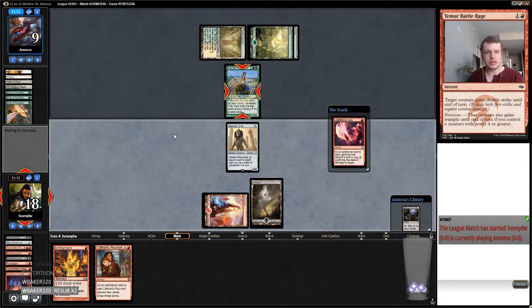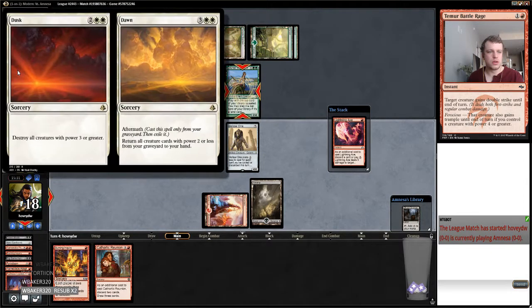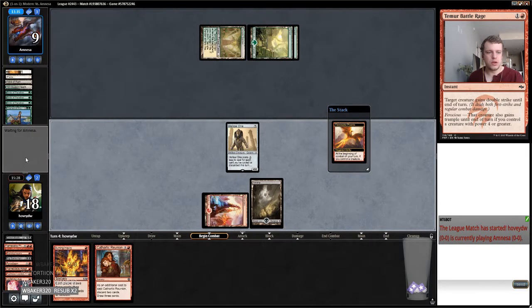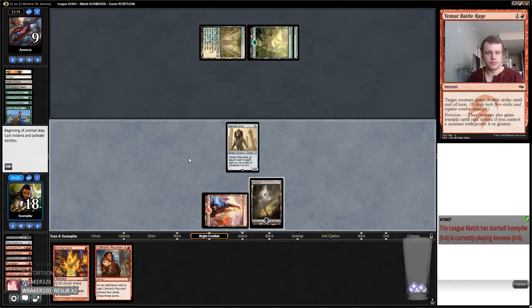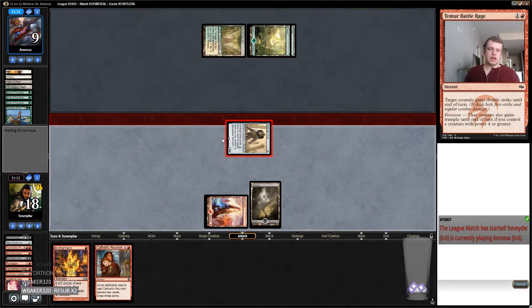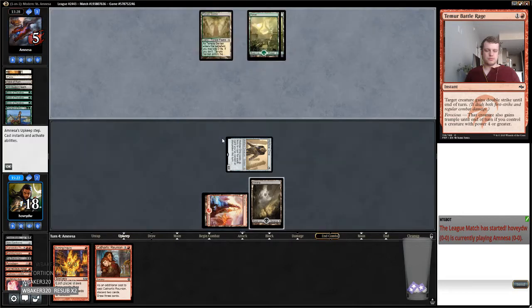That could come back to bite me if my opponent plays a Knight, but we're going to start chipping in the air — crack in for five and then go to the skies. My opponent is drawing like though this quarter — they've got GQ and three unknowns. My opponent is dead if they can't present some sort of defense.